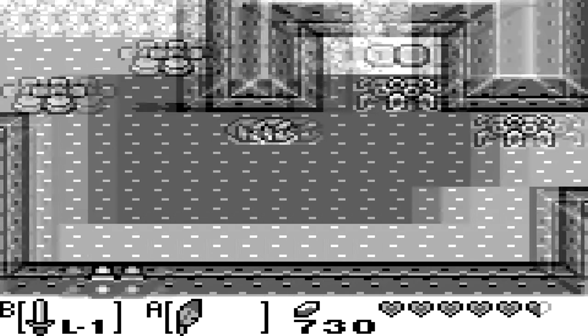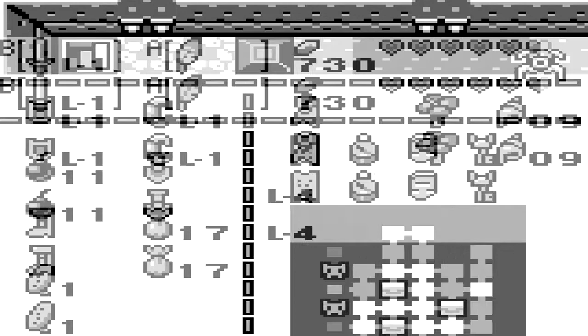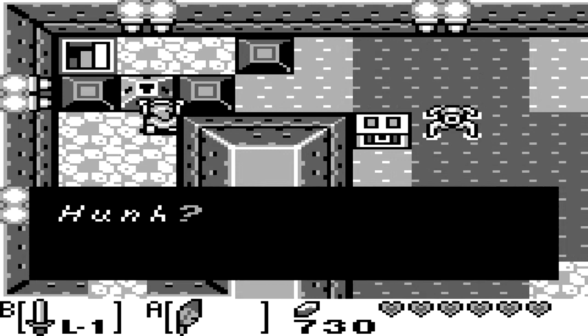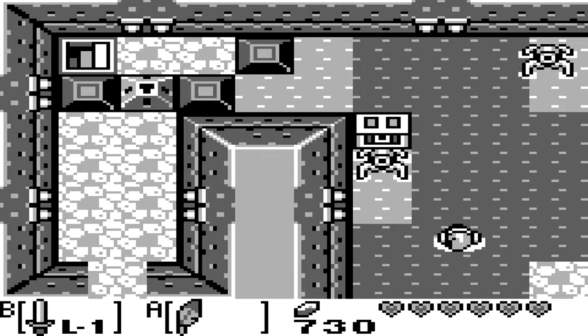Let's go see if I can get there. I don't have a key. I see one of the chests I can get. Also, if you press B, you can dive under the water, which prevents you from getting hit by enemies. 50 rupees.